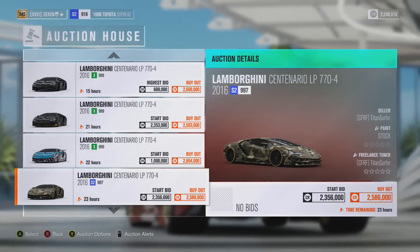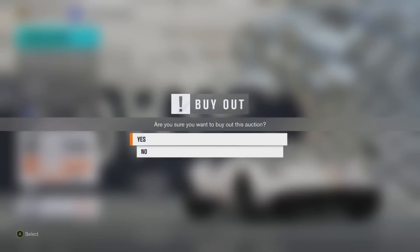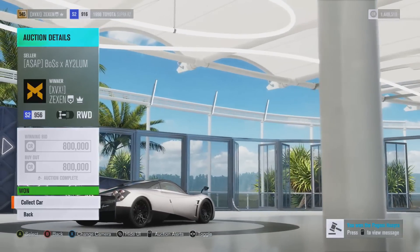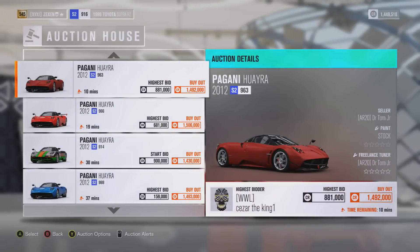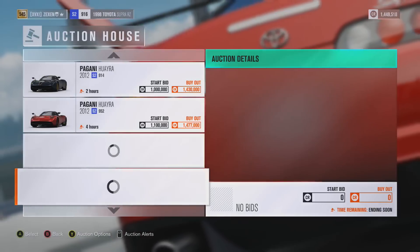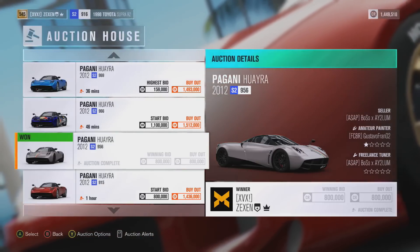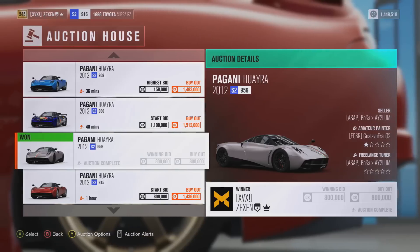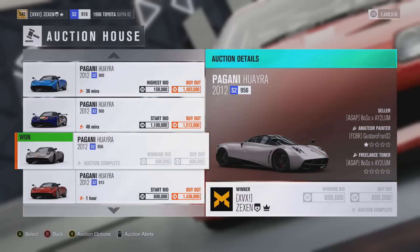This will pretty much work with any car apart from Horizon Edition cars. Here's a prime example right here — we have a Pagani Huayra that's been listed for 800,000 credits buyout. I buy it out right now — and we did it! That's the third time I searched for this car and I managed to get it for 800,000 credits. I can already see up above here that someone is bidding nearly 900,000 for it. That's a brilliant example — you can see on camera that I essentially made a few hundred thousand credits profit by just searching for this car three times. There was about 57 minutes left on this auction, meaning someone about two minutes ago listed this car for 800,000 credits, and luckily I was the first one.